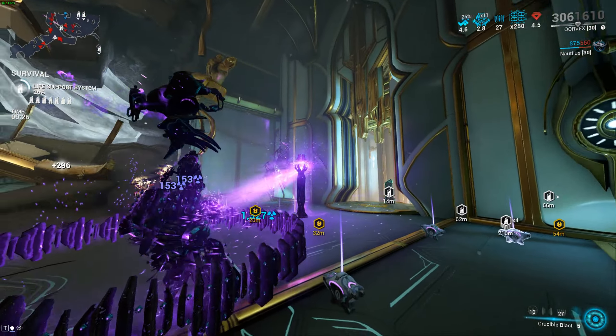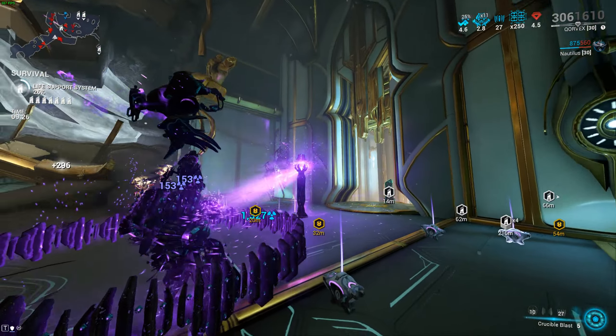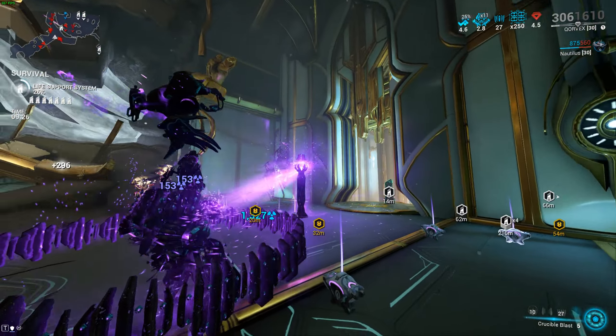You might be asking where is our energy — well, Archon Shards. We have one Tau Forged Topaz giving us 15% ability damage on Radiation, one Red shard giving us 50% Power Strength, shards for Casting Speed, and then one Tau Forged Blue and one normal shard for Energy. That is how we gain energy. You can also change the build a bit — put Flow or Prime Flow in there and give yourself health through Archon Shards instead. It's completely up to you.